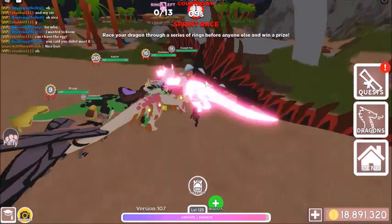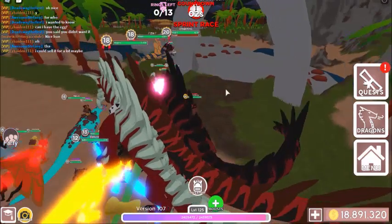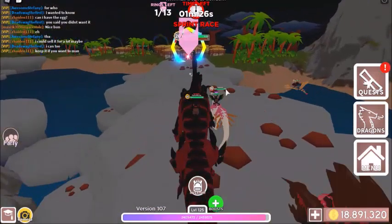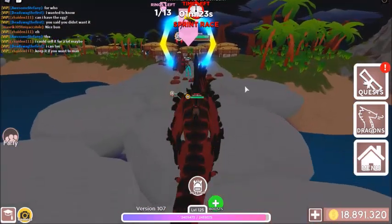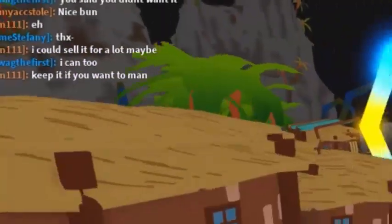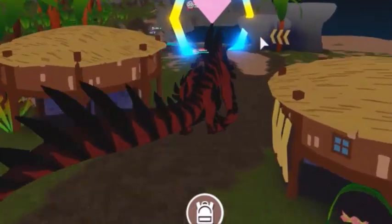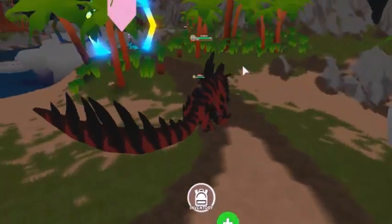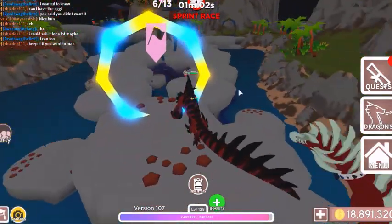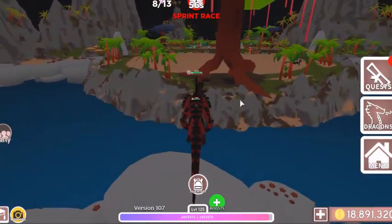Where's my acyntros? Why is there someone riding a vanid — I think they're just trying to troll us. My acyntros is level 20 and it's not even doing the running animation. Okay, it's fixed now. Oh no, I'm not going to be first, second, or third — they're already there. I'll just go over here since I'm not going to win.